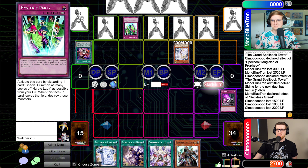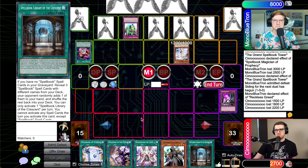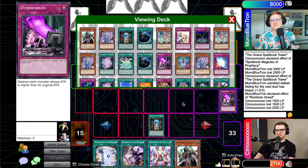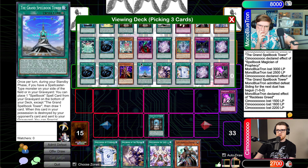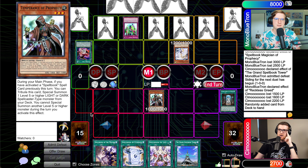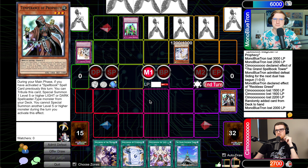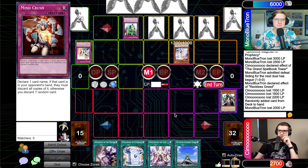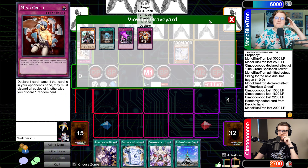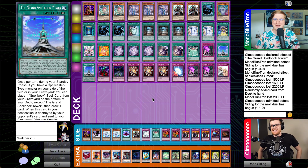Hysteric Party doesn't destroy them — it's just like Call of the Haunted basically for all your Harpies. It's like three Call of the Haunteds, or like Soul Charge, which we will be seeing very shortly actually. Main one — I will activate Spellbook Library of the Crescent, going Secrets, Tower, Fate. I will normal summon Temperance of Prophecy. That's a Spellcaster. I'll Solemn that. I had a feeling. That card requires me to have other cards — I was going to try to do something cool, but I am dead. There's nothing else I could do.